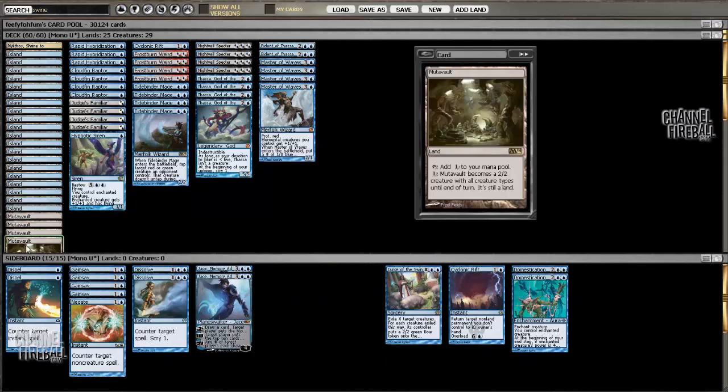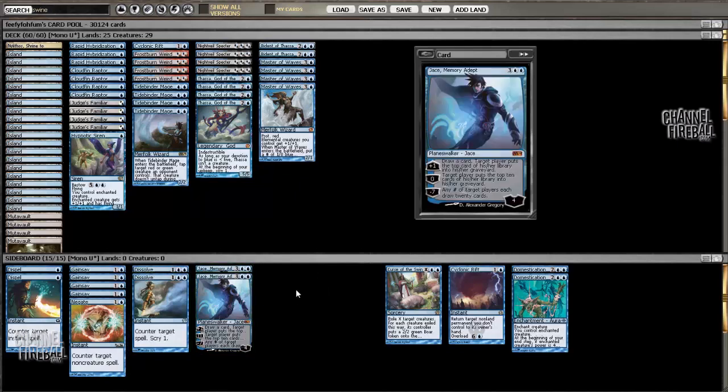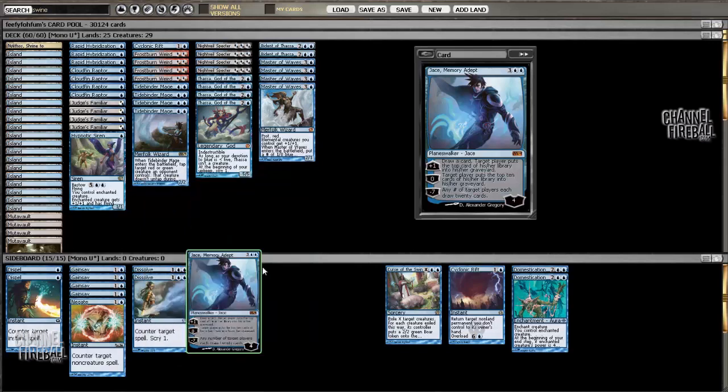And then for the Control matchup, you have 2 Dispel, 4 Gainsay, 1 Negate, 2 Dissolve, and 2 Jaces. So that's 9 counterspells and 2 big planeswalkers.